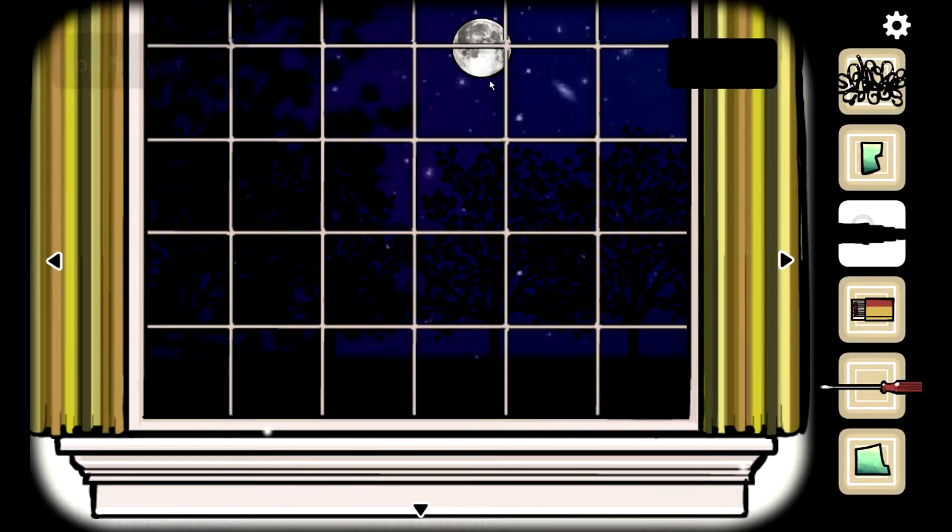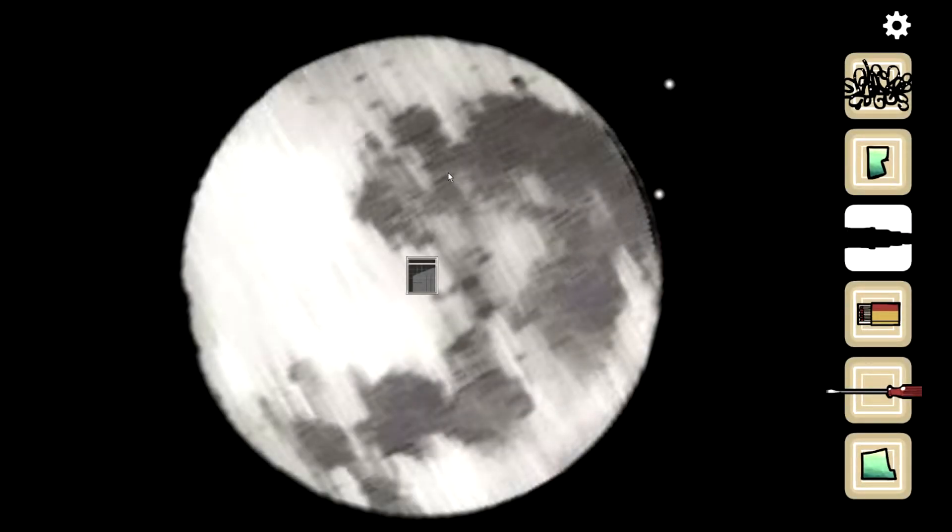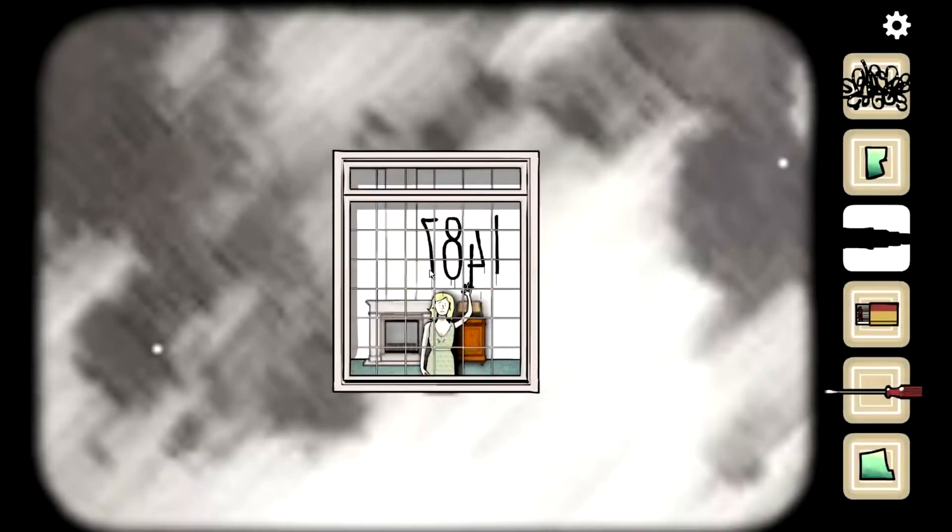We can use a telescope. There's a window on the moon — 1487. We've got to remember that.